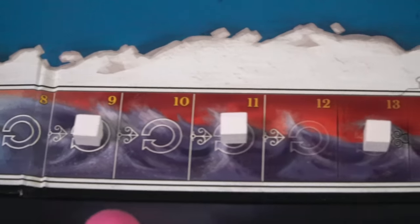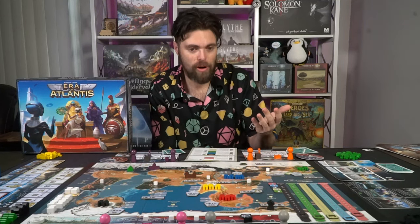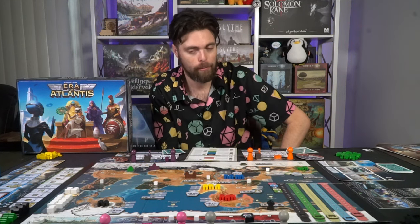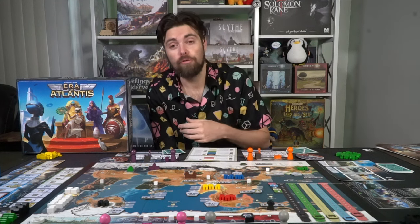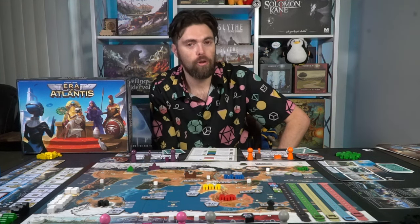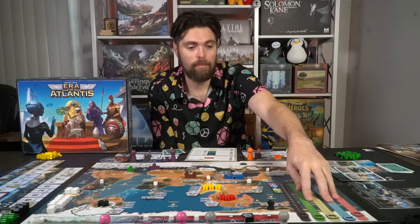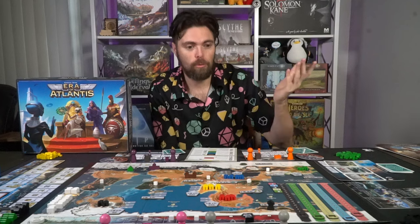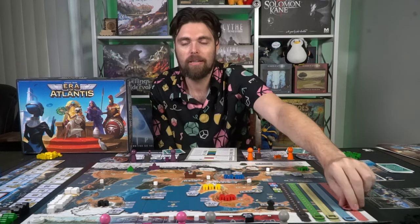Now the main game board - we'll go from bottom to top, left to right. First is the round tracker at the bottom. Place the round marker on one. Place the end-of-game marker and wave marker depending on the number of players on the far right end of the track. These markers always move left while the round tracker moves right, and whenever any of them meet up, that's one way the game can end. The major nation power tracks are on the bottom right - place each nation's marker on their lowest number: black on five, green on four, and so on.